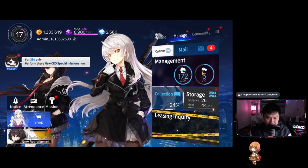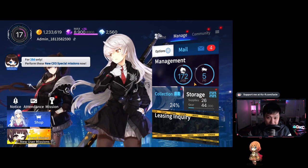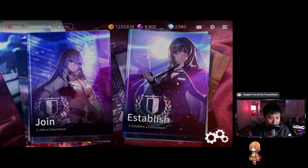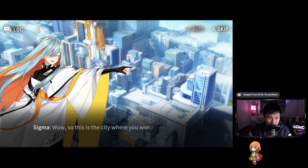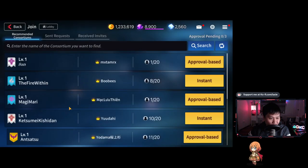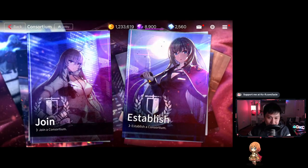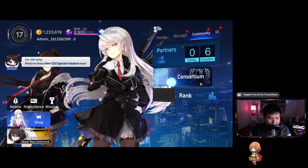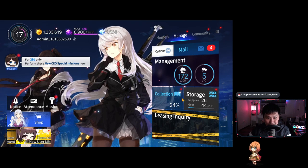There's also collection management for your heroes, mail, community, and guilds. Guilds are called Consortiums — I haven't joined one yet so it put me through a cutscene. You can either join an existing guild or establish your own. When you're in a guild you can go into raid battles where random bosses pop up and you get rewards. Pretty cool feature, though I haven't joined one yet so I can't show you guys, sorry.